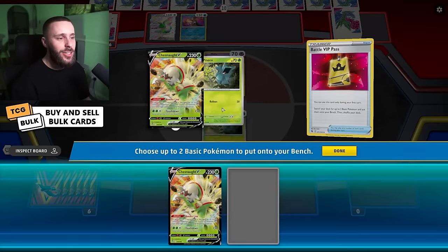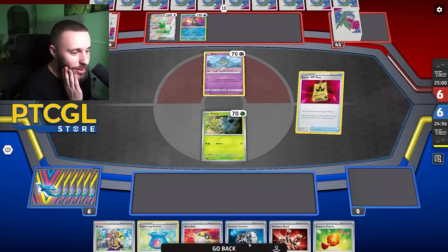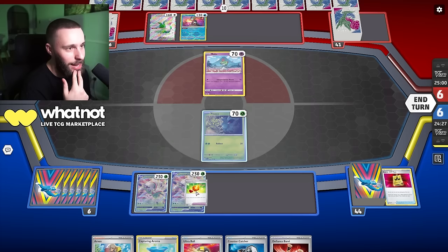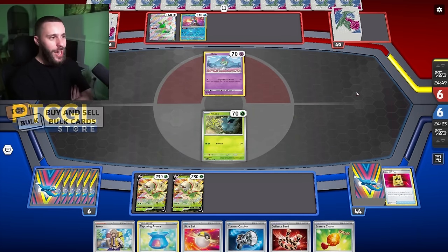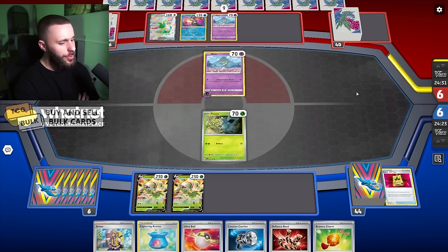Let's go for a VIP pass, get a Chestnut, and I've also prized a Lilligant. So we're just gonna have to go without it, which is not impossible - Lilligant's only there to get our Chestnuts out quickly, but this hand kind of has what we need. Let's end turn here. Our opponent gets energy on the Rolt - a Sidekick Energy, you don't often see that.